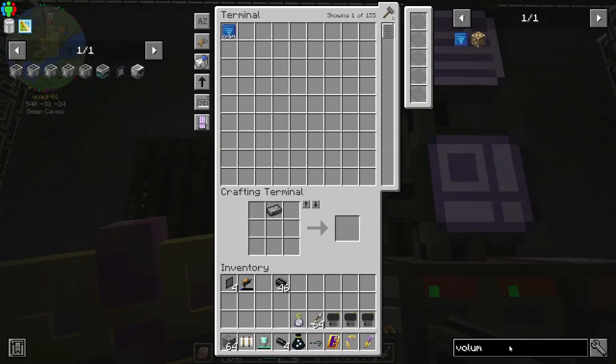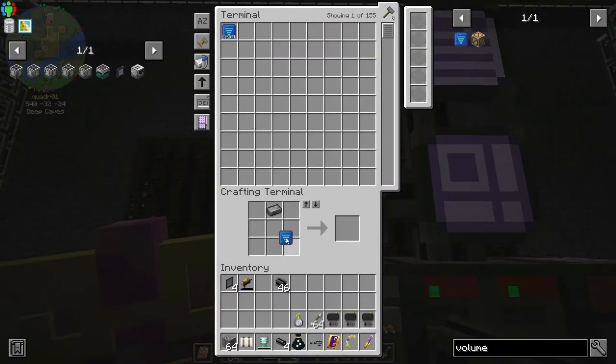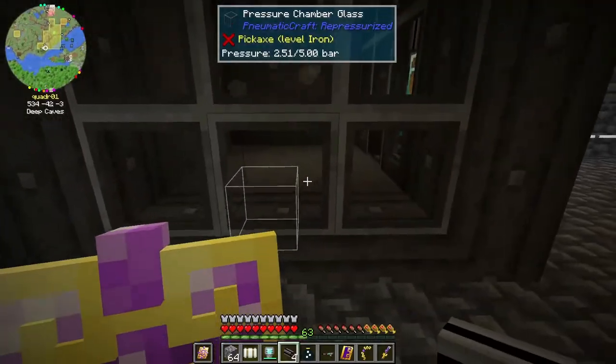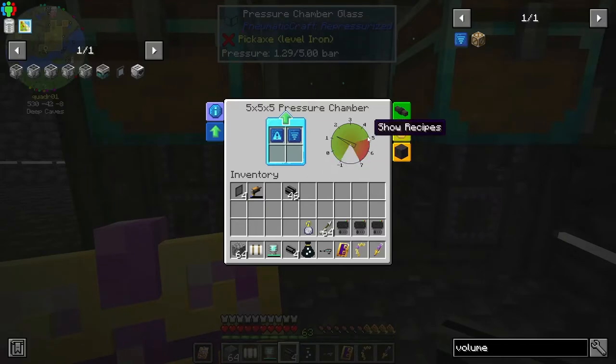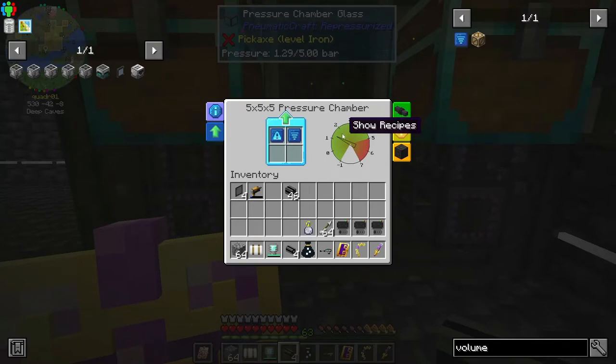Let's go back to volume. I don't know how many of these it can hold. Let's see — if I put you in there, what happens? It didn't appear to change this, but it did drop the pressure — so it added volume, which dropped the pressure. But it did not increase the amount of pressure that it can hold.